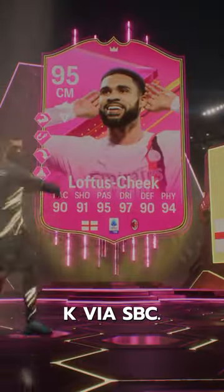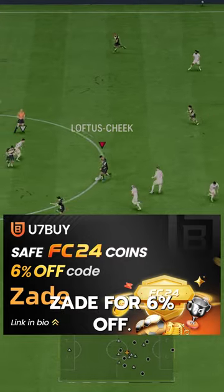Loftus Cheek goes for just $85k via SBC. If you need coins, go to U7Buy. Use code ZAID for 6% off.